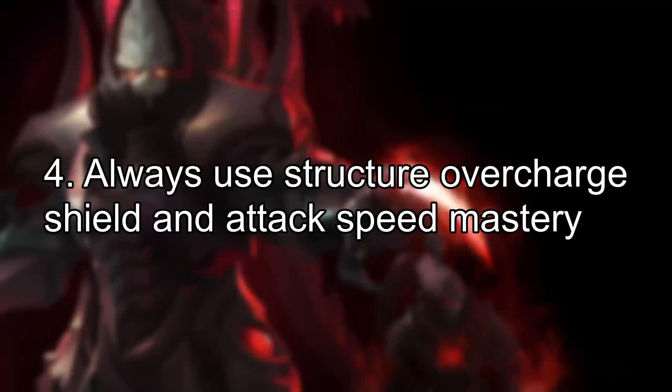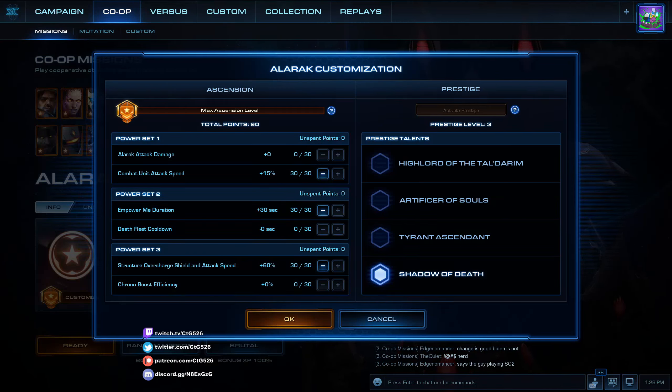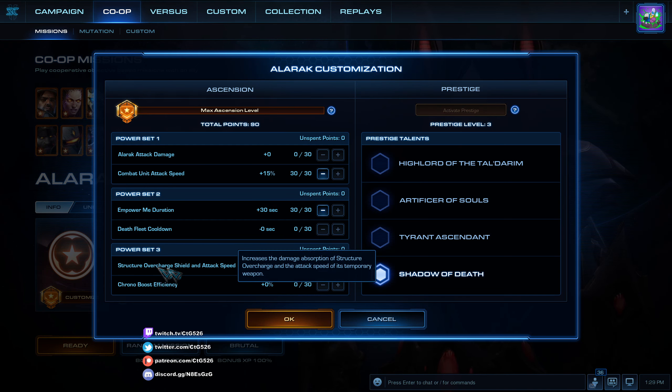Number 4: Always use structure overcharge, shield, and attack speed mastery. On Alarak's third mastery set — the final one — you have two choices: the good one and the one you should never use. Perna boost efficiency allows you to produce workers faster, which is okay, but it's nothing compared to the power of structure overcharge. Structure overcharge allows you to expand fast, defend your base with a single click, often wins engagements, and even gives your structures and warp prism shields so they survive longer. There's really no reason to take Perna boost efficiency if you're playing Alarak.